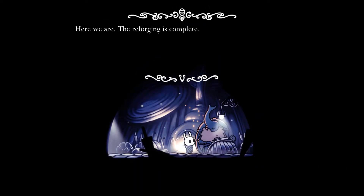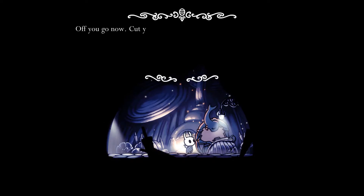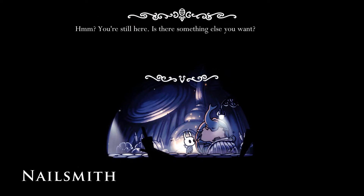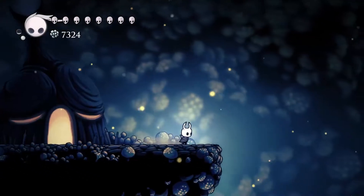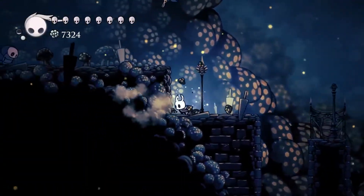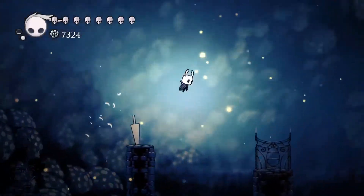I forget, is this the final upgrade? The forging is complete — I've modified the nail to a spiral form, a very tricky task it was. You'll find it stronger than ever before. Off you go now, cut your way forward. Three pale ore for the next one — I know where one is for sure, it's at the top of Crystal Peak. The sewer exit is right here but you gotta come from the other way, which we can't do yet.